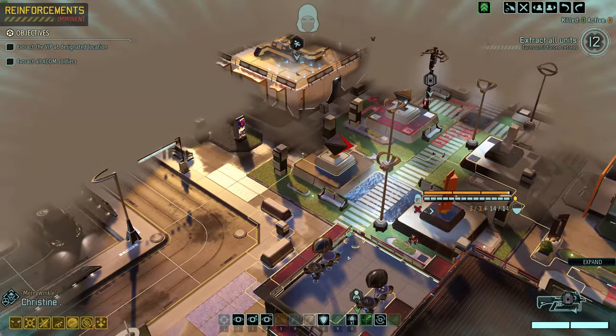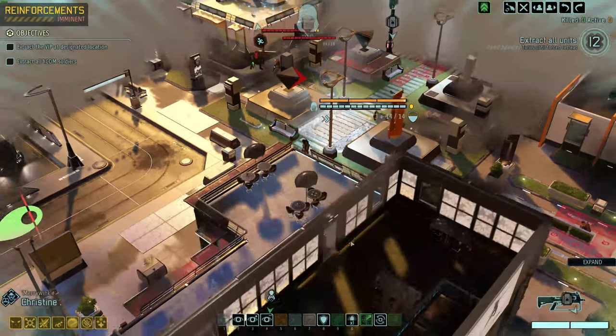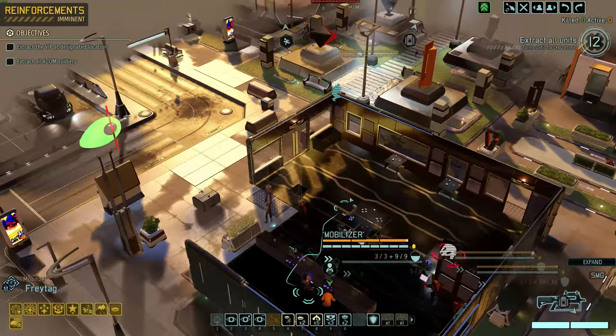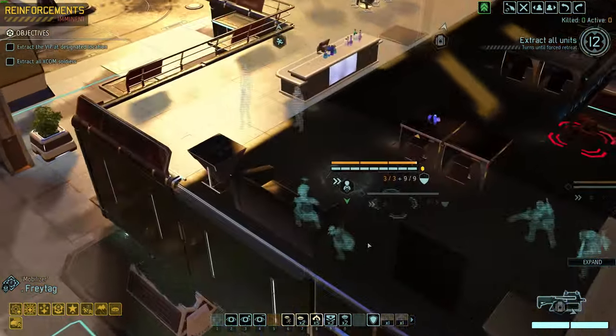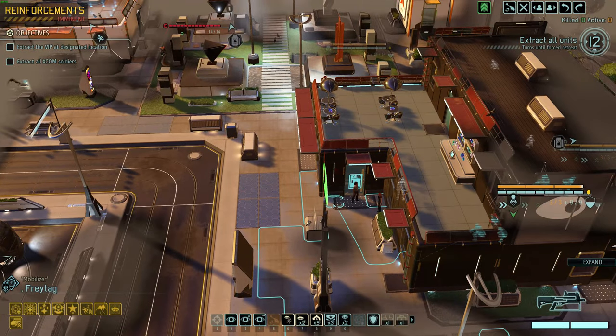She can also do a really big dash next turn, so let's just get up on the roof here. That looks good. You can see at least two of them, and we know the muton's there. So we should be good to just go with the actual indicators here on the map.